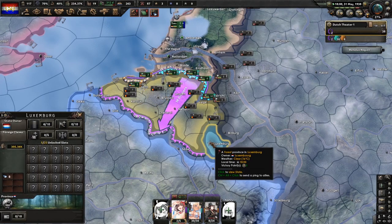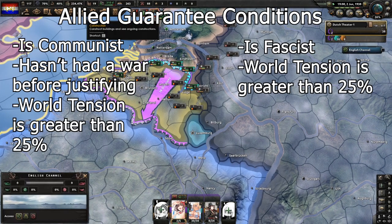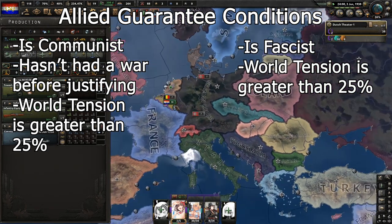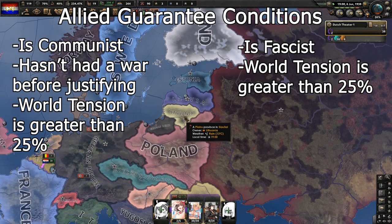So since I haven't declared any wars before doing these justifications, they will not guarantee the nations I'm justifying on. As a communist nation in this game, you have a free single justification. That's why, for instance, the Soviets can justify on Estonia, Latvia, Lithuania, Finland — probably based on the fact that they have claims in the Baltics which the AI will not guarantee.